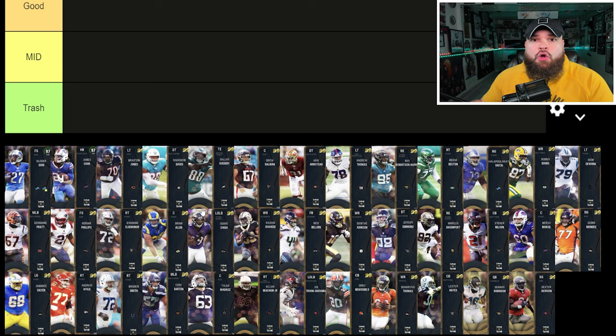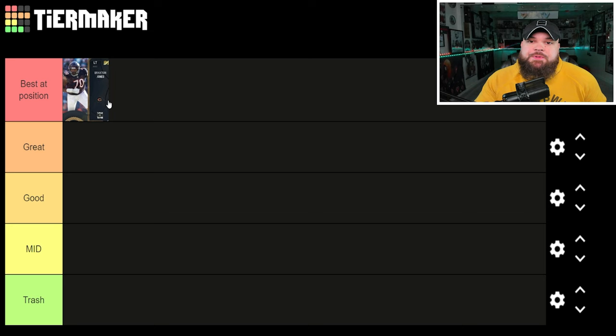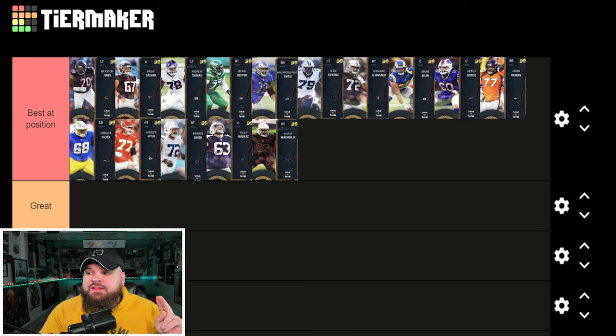Before we go in depth with the 97s, I want to get all the offensive linemen on the same tier because every single one of them gets the same abilities — 0 AP secure protector, which I think is the best ability for offensive linemen in the game right now. So every offensive lineman is going best at position. We got Braxton Jones of the Bears, Drew Downman of the Falcons, Andrew Thomas of the Giants, Mekhi Becton of the Jets, Vitae from the Lions, Ikumakuanu of the Panthers, Jermaine from the Raiders, Brian Allen for the Rams, Mitch Morse for the Bills, Quinn Miners for the Broncos, Jamari Slayer for the Chargers, Andrew Wiley for the Chiefs, Braden Smith for the Colts, Tyler Biazdaz for the Cowboys, and Kellen Beecham for the Cardinals. You can make a line full of all these guys — they all get 0 AP secure protector.